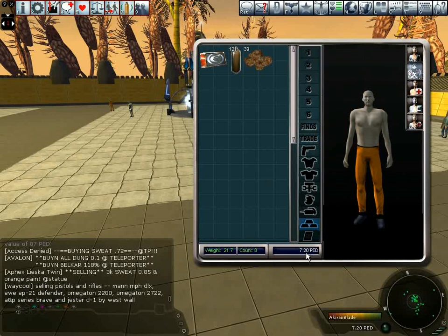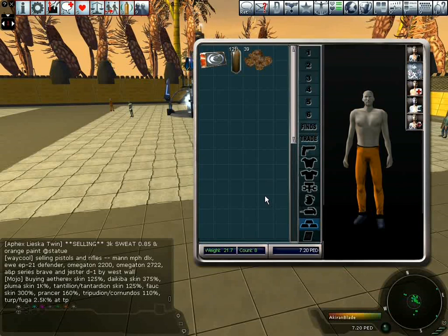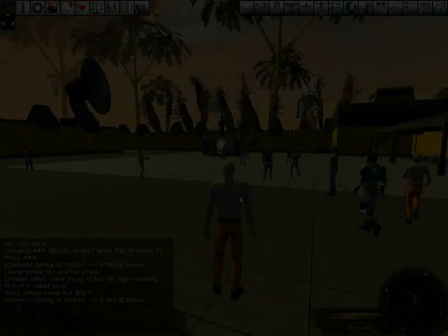Now I have to go and repeat the steps: go out, sweat more animals, get more sweat, and gain more money — until eventually you have enough to buy some basic items.